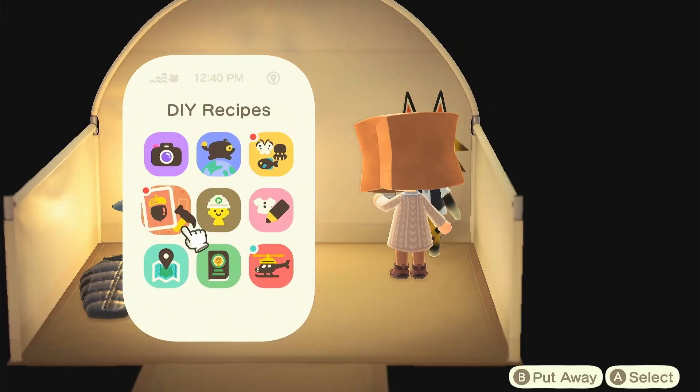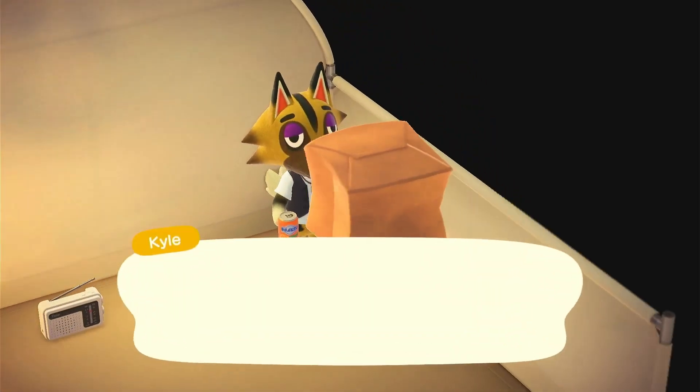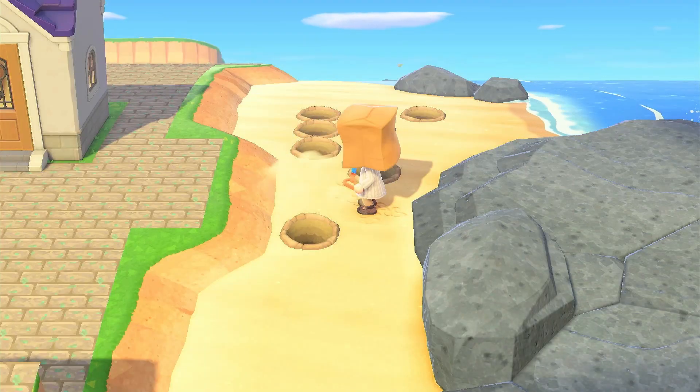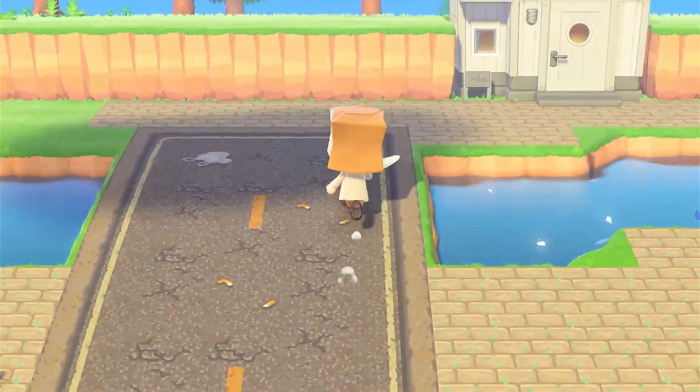In this campsite tent we got Kyle. I was checking to see if there were any more plots — there are not. I've got all 10 villagers now, and then Kyle kicked out Miranda, so we've got a new villager coming.